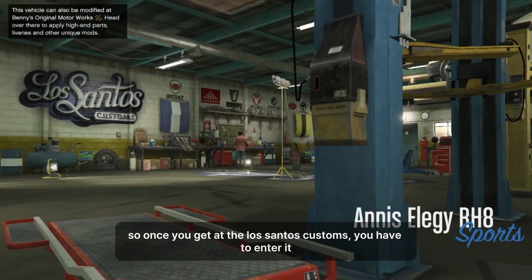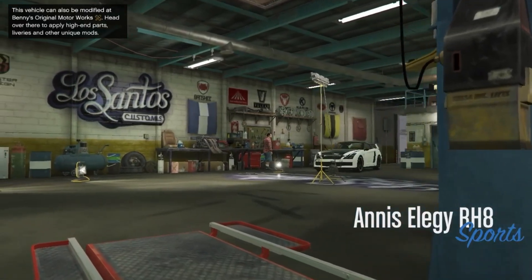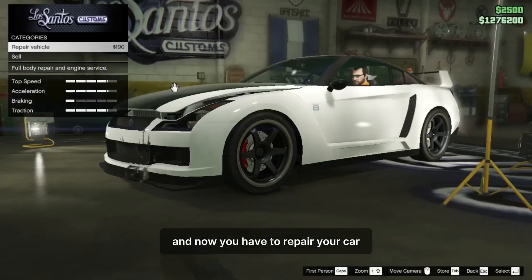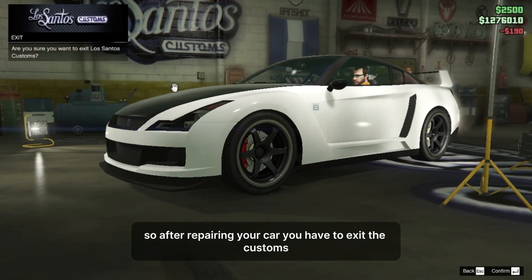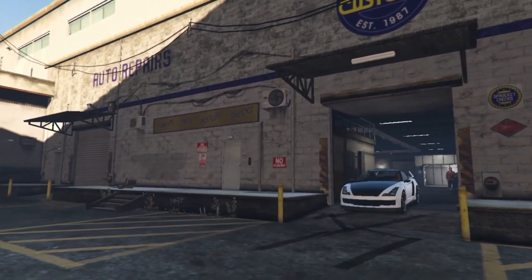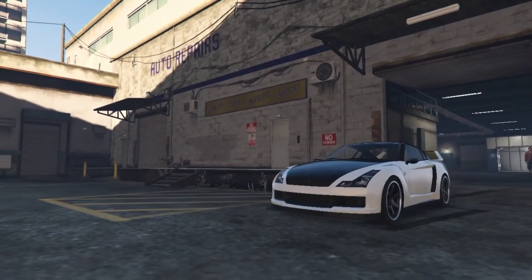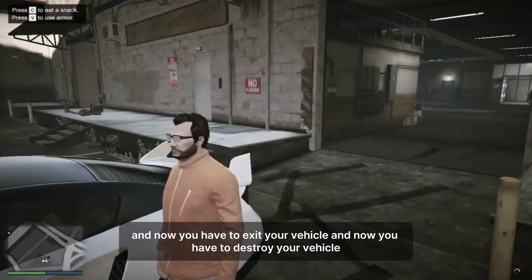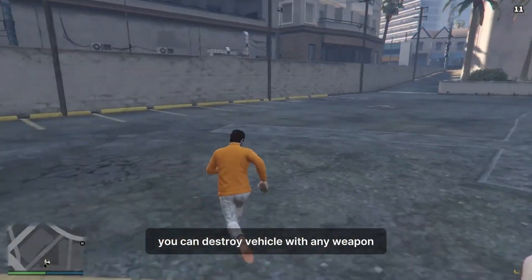Once you get to Los Santos Customs, you have to enter it and repair your car. After repairing your car, you have to exit the customs and then exit your vehicle. Now you have to destroy your vehicle — you can destroy it with any weapon.